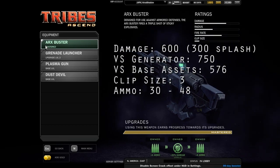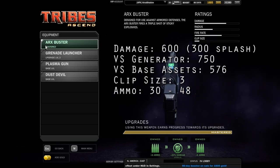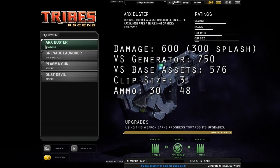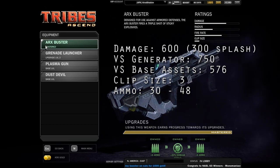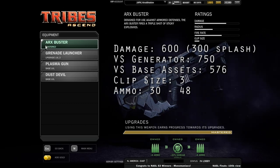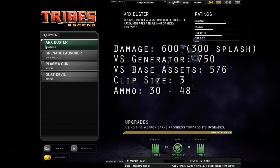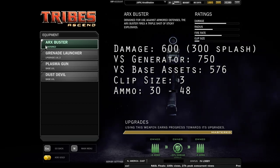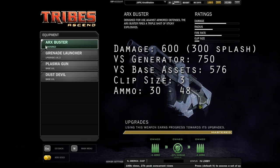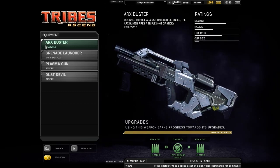This thing does 600 damage on a direct hit, with the splash being around 300. Being a grenade-type weapon, the splash is merely halved if it is not a direct or very near hit. Against generators it does 750 damage, but against base assets it only does 576. It has a 0.75 second fuse before the grenades detonate, holds three shots in a clip, and before and after fully upgrading it goes between 30 and 42 total ammo capacity. It is a very nice little weapon.